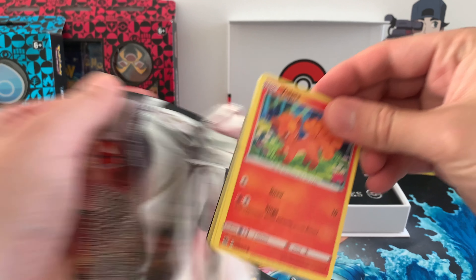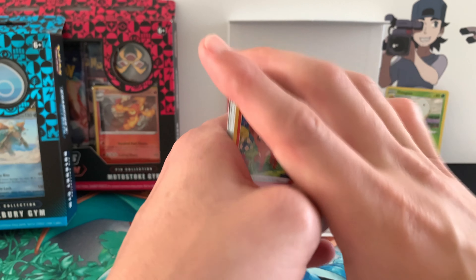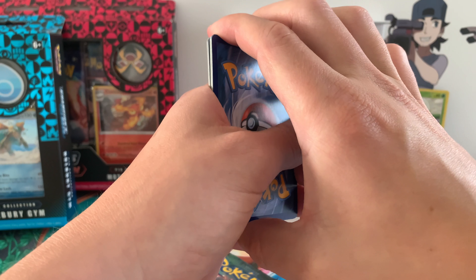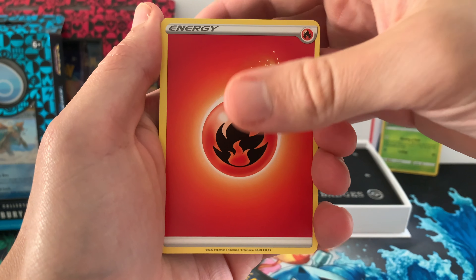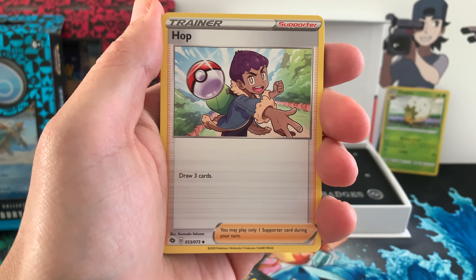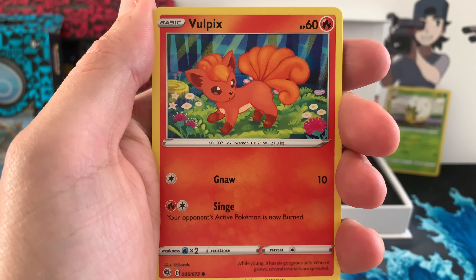We see Vulpix — shout out to AgileFox on the front. Here's the code card, first code card Champion's Path. Of course you can pull the shiny Charizard or the Rainbow Rare G-Max Charizard. As we have fire from the beginning — can we get fire? Churchfield Stadium, that is classic. We are opening up the Churchfield Stadium box. Hop, also a full art. And there is the magnificent Vulpix, very cool.